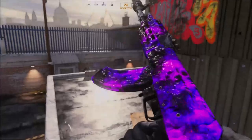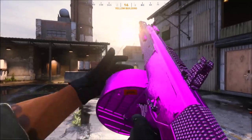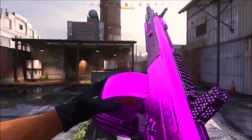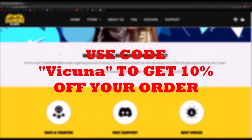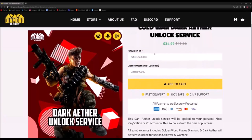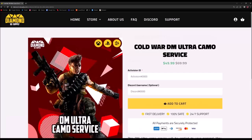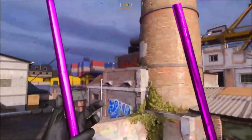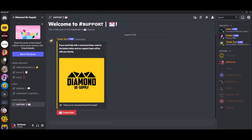If you were wondering how I got Dark Aether and Plague Diamond instantly unlocked, I got it done through a service — you guys can get the same done through Diamond Resupply. Click the link in the description and use code VAKUNA to get 10% off on things such as instant Dark Aether unlocked, custom prestige, max Ethereum crystals, and DM Ultra put on your own account. This is a trusted, unbannable service that doesn't require any login info and takes about 5 to 10 minutes. If you have any questions, join their Discord linked on their website.